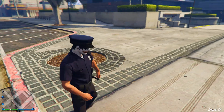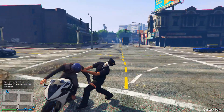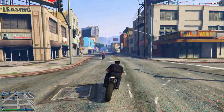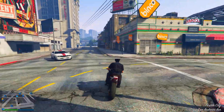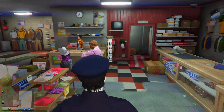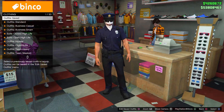When you spawn back in online, you will be wearing the cop outfit, and you are done with the glitch. Keep in mind the cop outfit is blacklisted — you cannot save this outfit, so you need to re-wear it when you change sessions or close the application. However, you can add things to the outfit or transfer the cop hat to another outfit if you want to.